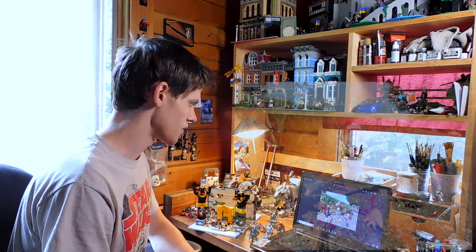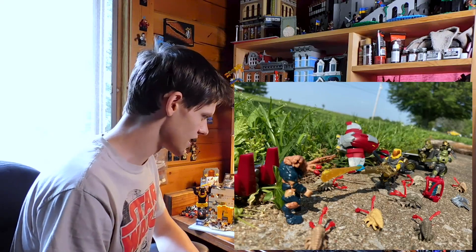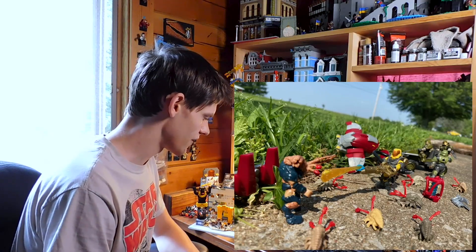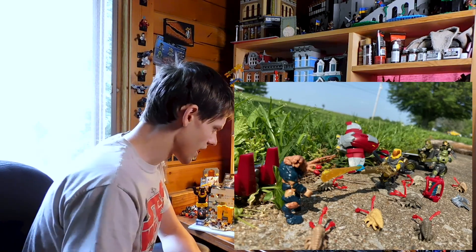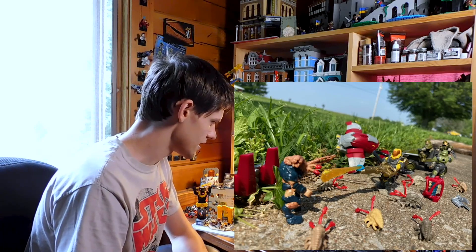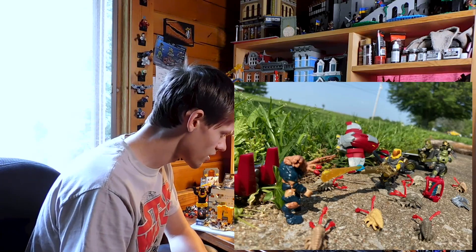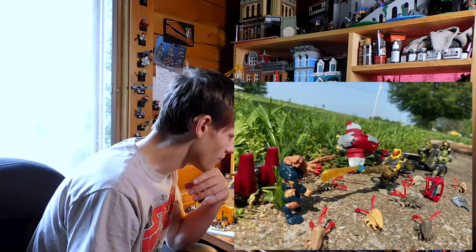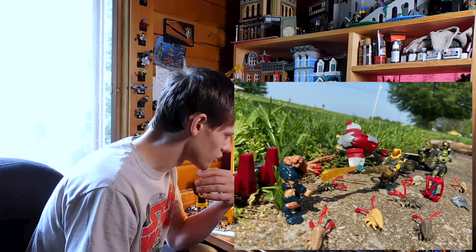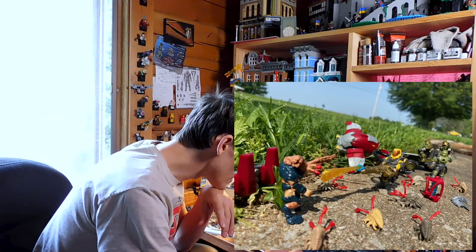This first one comes from Aiden Collins, and it's a pretty in-depth scene. We have a flame marine — the anniversary flame marine — torching an old articulation flood elite, which is a pretty nice figure. There's popcorn everywhere. I like the little fusion coil there. In the background, there are some marines on a mongoose and a crashed ghost as well. I don't see the ghost's pilot.